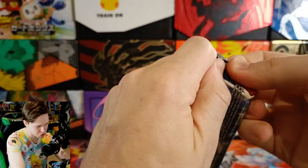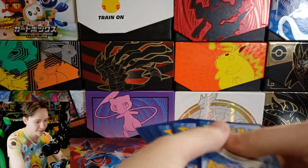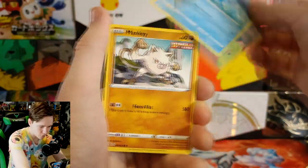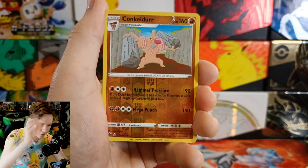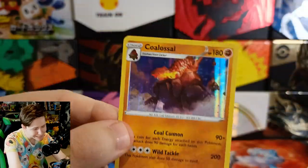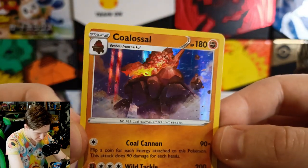We're opening this pack for Kony 2012 — can we get some Kony 2012s in the chat? Not a meme, I actually don't know much about it. One two three, praying that we get something good. We got a Sandaconda on the front, Houndour, Lickitung, Horsea, Mankey — one of my faves — a Grumpig, Energy Recycler, reverse Conkeldurr, and on the end a Coalossal — it is a hollow, so it could be worse. That art is amazing — really makes them feel colossal.